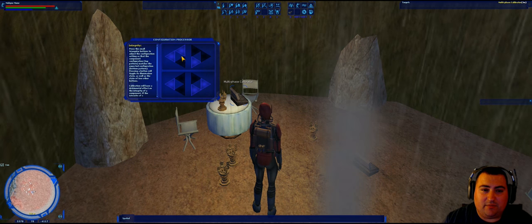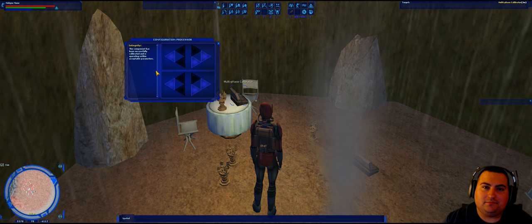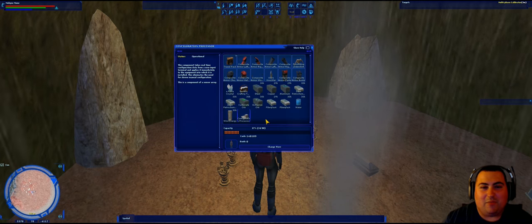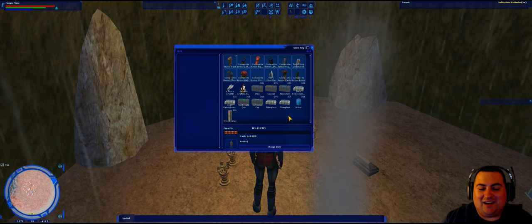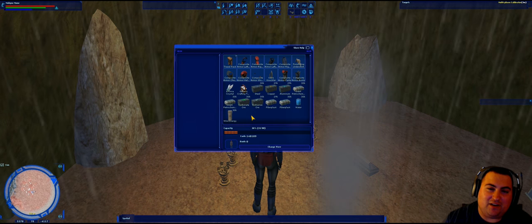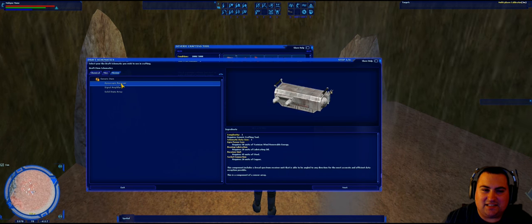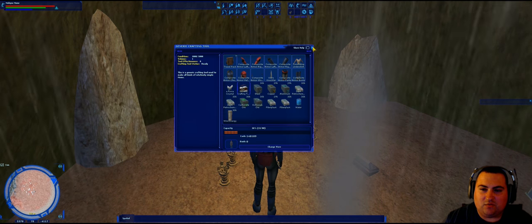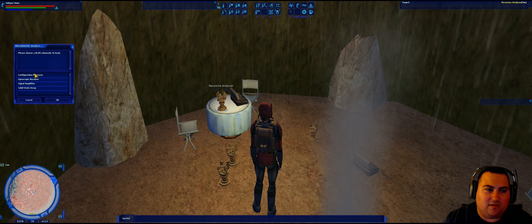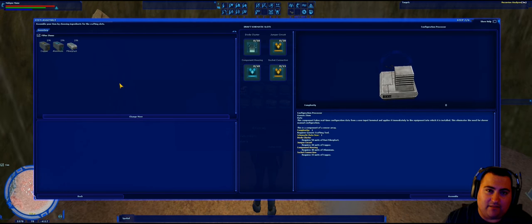If you mess up and the component's integrity reaches zero, it will still be in your inventory but marked as damaged, and you'll need to delete it. You'll also notice that if you go to craft a new one, that specific component is no longer listed in your crafting tool. That's because in order to get another draft schematic, you have to interact with the recursive analyzer again, do 'Load schematic from memory,' and select the configuration processor. That loads another schematic so you can craft it again.